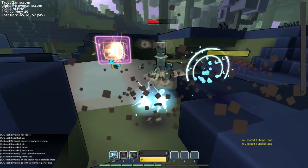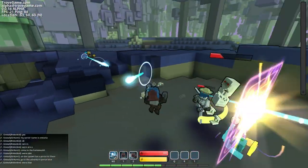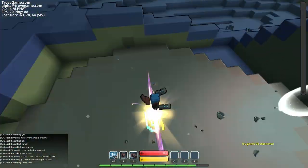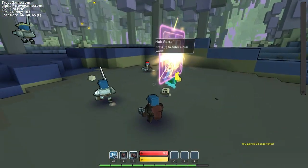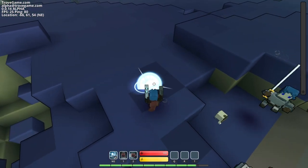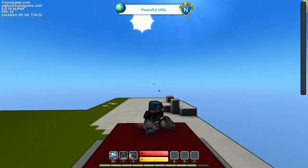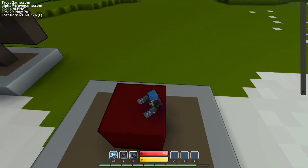Oh my god, we're gonna get him! You can destroy blocks! He's going into the... we almost got him. The other guy just walked up and one-shot him. I think we should go back to the hub and just fight the monsters there. This place is definitely a little bit too powerful for us.